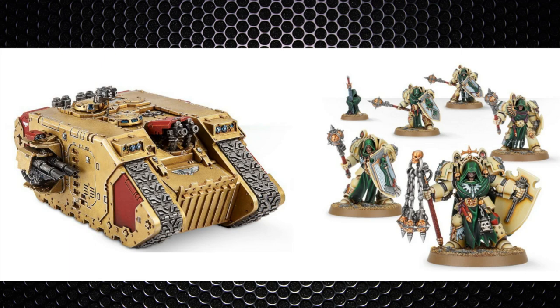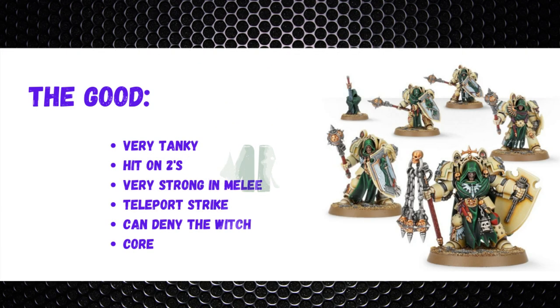Moving into the summary, starting with the good: it's a very tanky unit — a 2+ save, 4+ invulnerable save, and you can't wound them on less than a 4+. They're hitting on twos in melee and are very strong there in general, with strength 8 weapons and the Flail of the Unforgiven transferring excess wounds to other models. They have Teleport Strike which forces opponents to heavily screen the board, a Watcher in the Dark option for 5 points, and they're core so they synergize well with many buffs, characters, and stratagems.